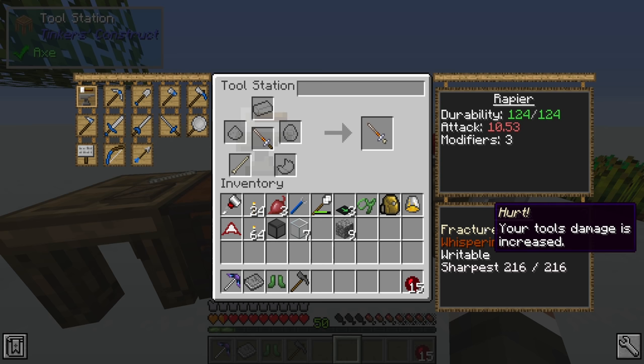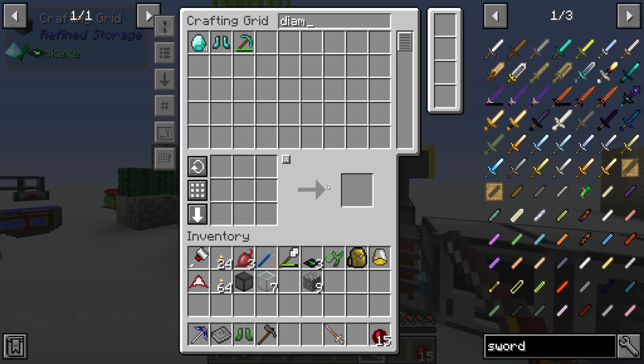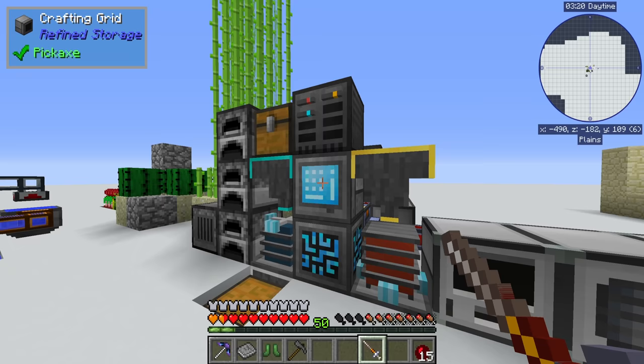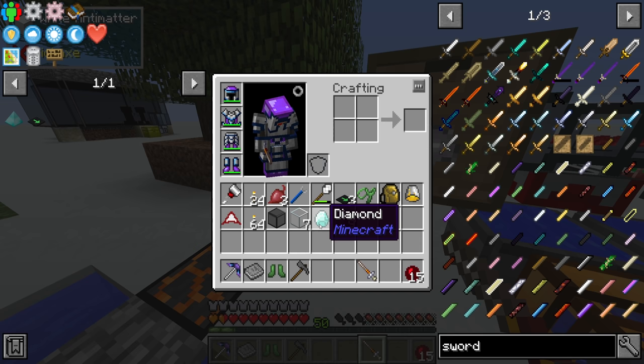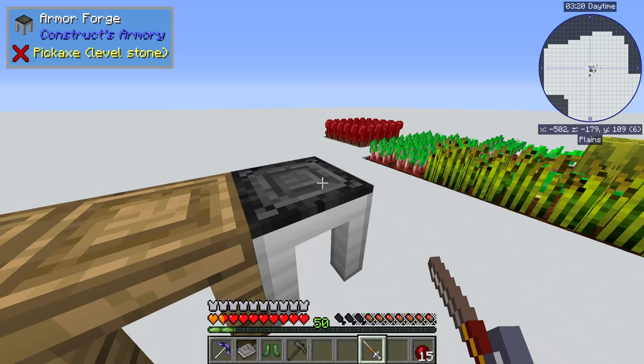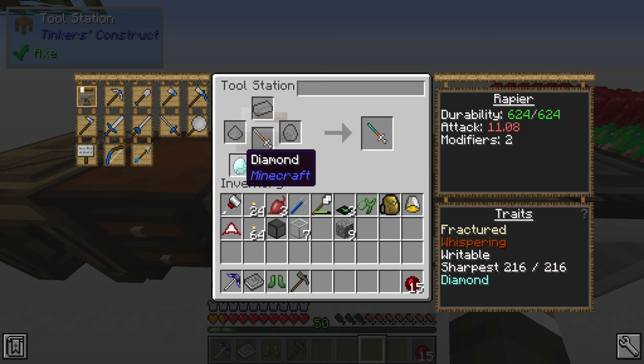We could add a diamond modifier and even an emerald modifier. The diamond modifier adds a flat 500 durability, which is pretty massive - given our current durability it increases it like fivefold. The emerald gives percentage-based durability so we could add both for even more, but I think this is honestly probably fine.